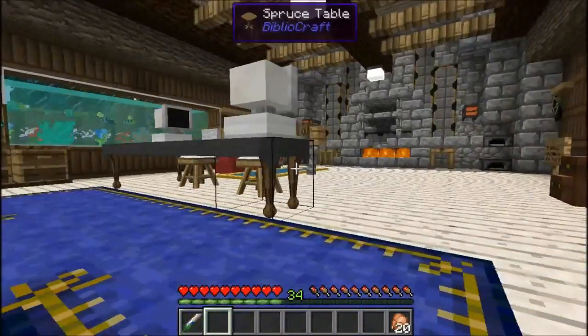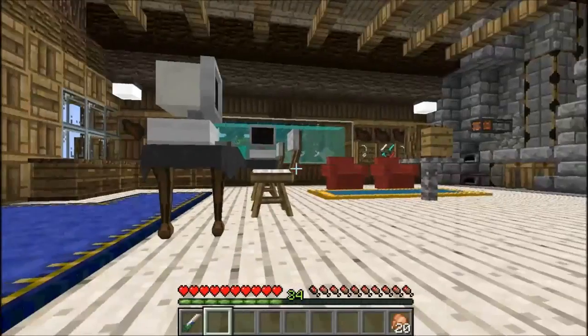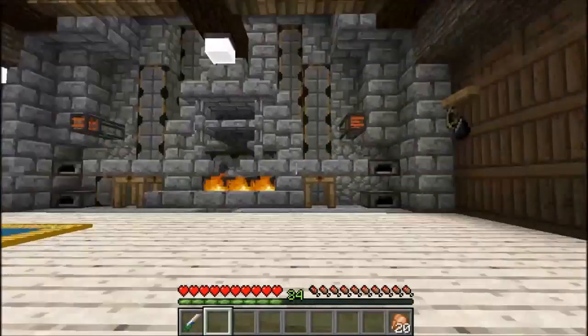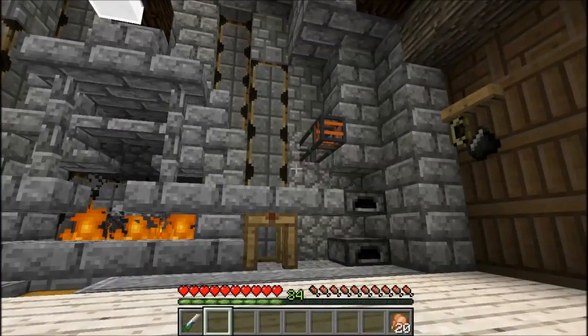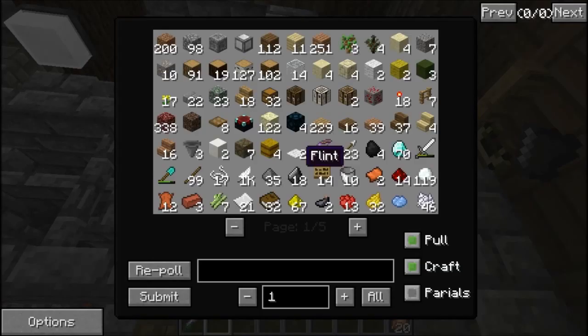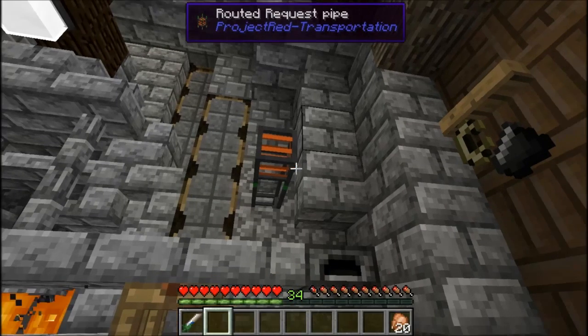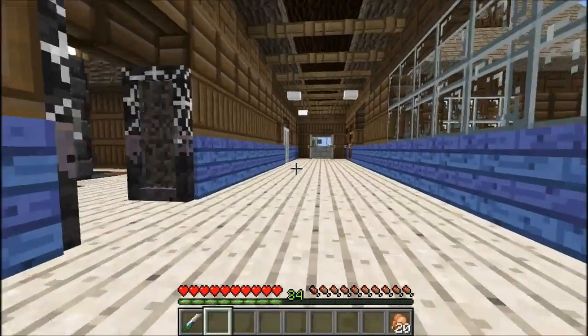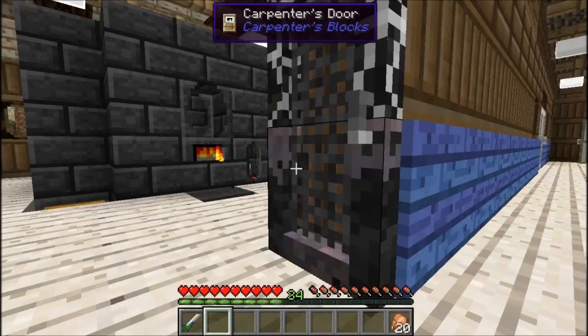So we've got the main foyer here. Couple of computers to book your stay at the Lodge. Got our sorting machine here that holds all our stuff — you aim the cursor, click, and it gives us all the stuff that we have. Beats having to go through tons of different chests. Let's go through here.